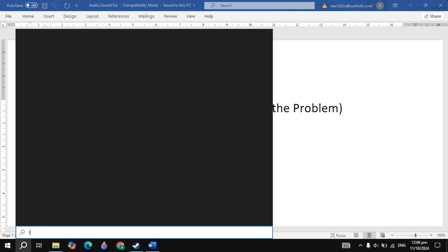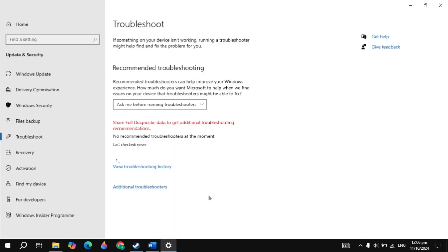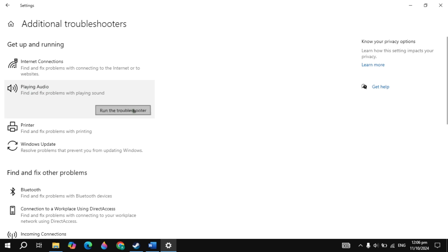The second solution is to troubleshoot sound. Go to Windows settings, type 'troubleshoot settings' and open it. Once open, click on 'Additional troubleshooters', then click on 'Playing audio', then click 'Run the troubleshooter'. It will start detecting issues in your sound — just wait for it. It will give you the option to resolve the problem.